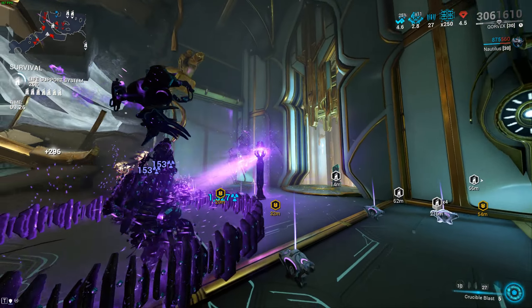Qorvex is much, much better now and there are two builds. The first one has Growing Power, Umbral Vitality, Rolling Guard, Equilibrium, Stretch, Overextended, Transient Fortitude, Umbral Intensify, and then Wrecking Wall which we talked about. We also have Molt Augmented and Molt Reconstruct for health, and of course Power Drift.